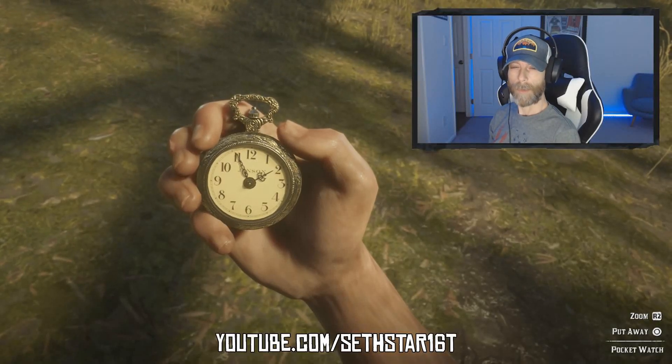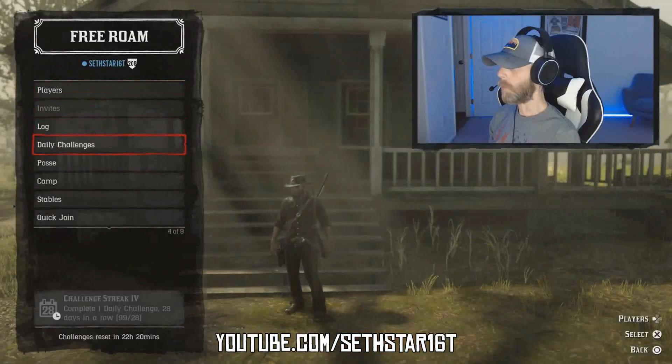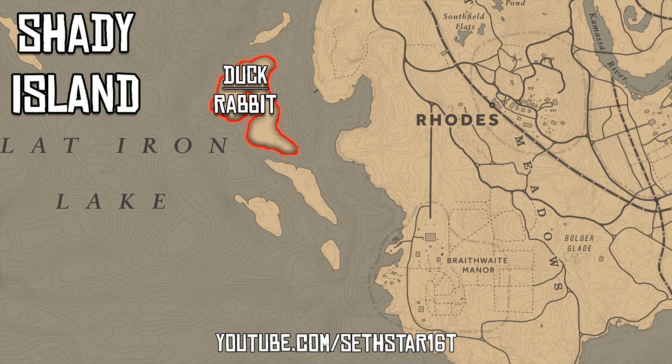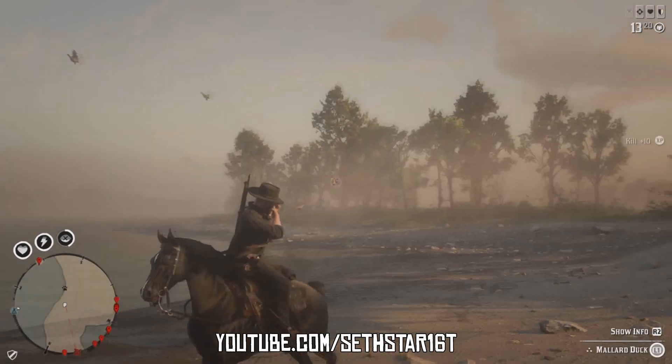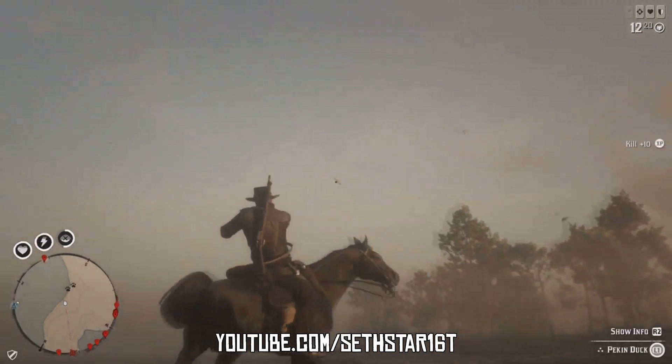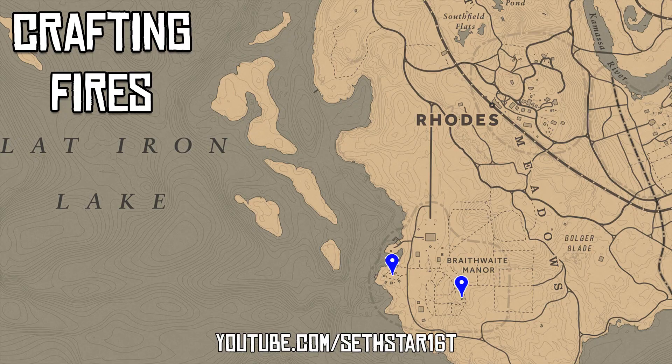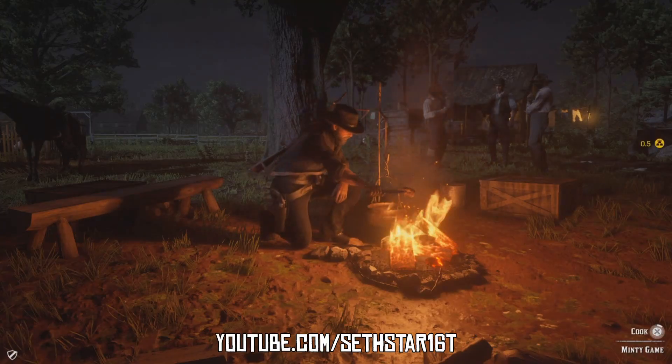60-second Red Dead Online daily challenge guide for August 20th, 2019. Number one: cook seasoned game. Head out to Shady Island where we can knock out two challenges in the same place. There's plenty of duck and even some rabbit out there — they'll give us the meat we need, and the island is covered with mint. Stock up while you can. Here's some local crafting basics to finish the challenge, but don't leave until we knock out number five.